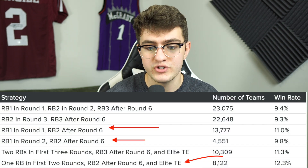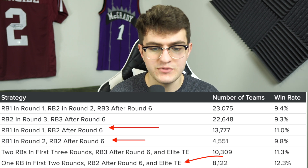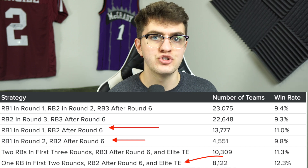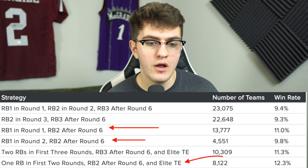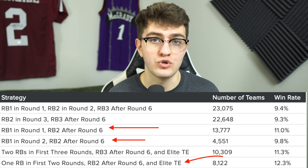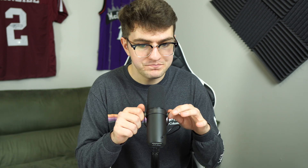So those are three examples of using the strategy in practice. To recap: Hero RB is very similar to the principles of zero RB, and that's why I think it's such a strong strategy — and actually better than zero RB. You get all the principles and benefits of zero RB while also exposing yourself to the high upside of a legendary running back. You're still fading the dead zone, still stacking wide receivers, still building advantages across the board. Jack Miller's chart shows that Hero RB teams — taking one running back in the first two rounds and waiting on the second until after round six — beat the average win rate of 8.3% by a lot.